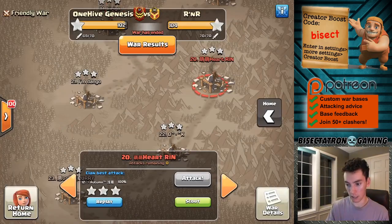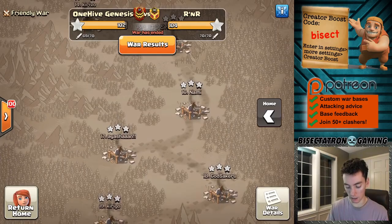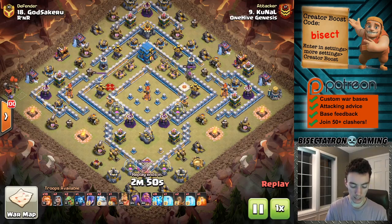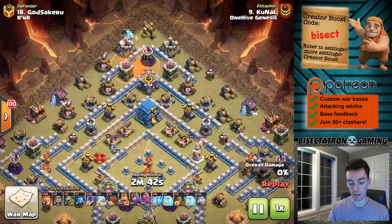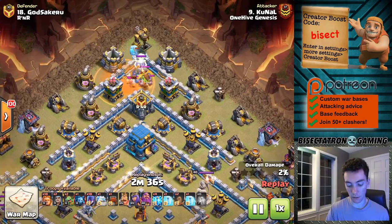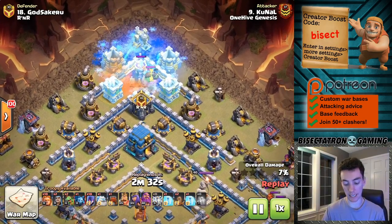Speaking of Town Hall 12, as we move along, we have number 18 to take a look at as well — this one using the Super Giants, and I'm kind of a fan. If you look at the stats of the Super Giant, they have better stats as a tank than the Golem or the Ice Golem. They are the best bang for your buck for the troop space they take up. The only downside is at Town Hall 13, a Scattershot can take out a bunch of them pretty quickly if they're all in a bunch, and that goes for any splash damage on the base.